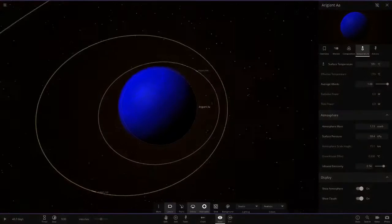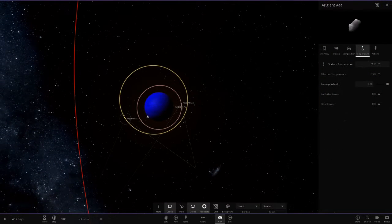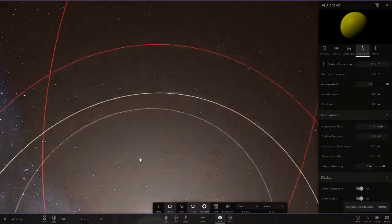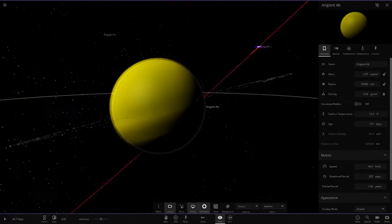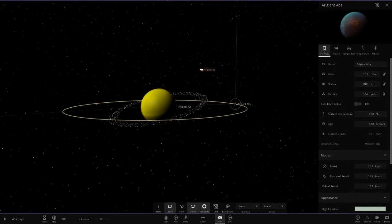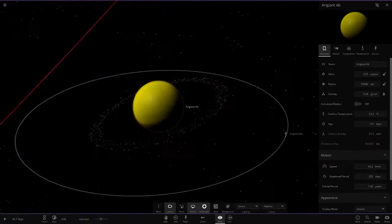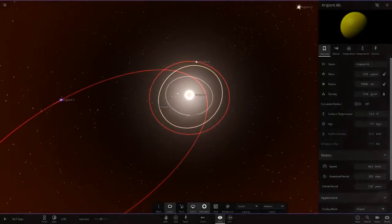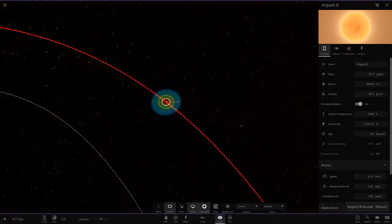Neptune blue gas giant atmosphere — looking very nice. Then we've got some moons around it as well, nothing of significance. Moving on to AB over here — he's got a yellow one. It's a yellow version of what we just saw, with rings as well and a little moon. Yellow gas giant with atmosphere — that's looking nice.